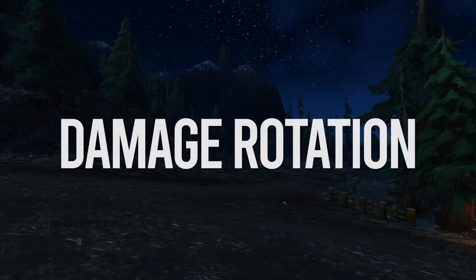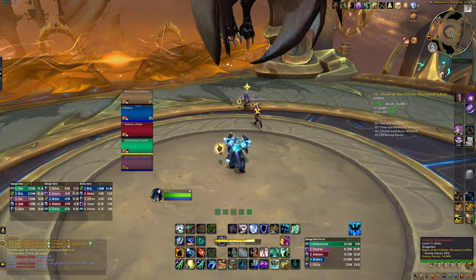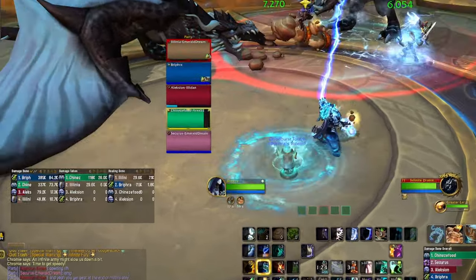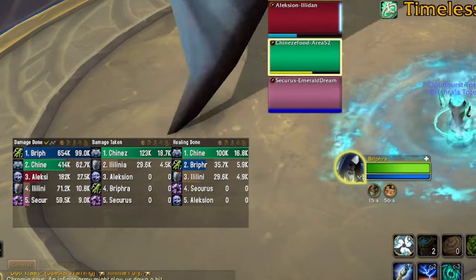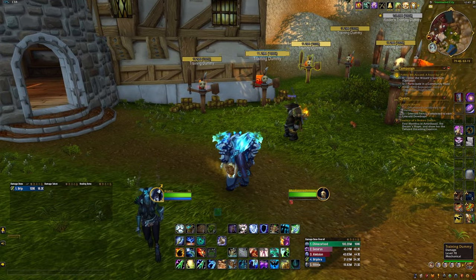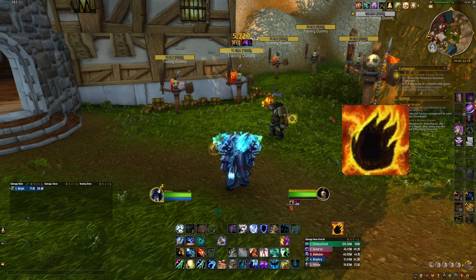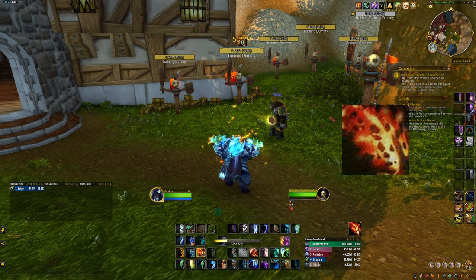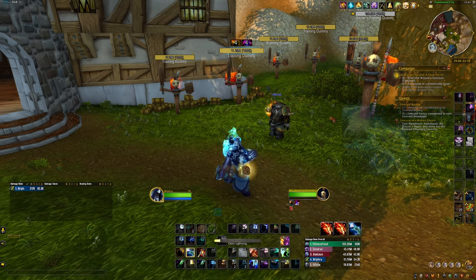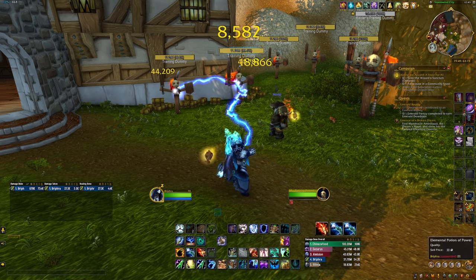The damage rotation is pretty simple, and thank goodness, because although I would consider Resto Shaman one of the easier healers to play, it takes a lot of effort to master. Any damage is appreciated from your group, so revisit this section of the video when you're ready to start contributing to damage, because your first priority is keeping everybody alive. There are more than 3 damaging spells, but these are the ones I use and it really gets the job done. Flameshock will deal damage and an added damage over time effect. You have 2 charges of Lava Burst that deal great single target damage. And my favorite damaging skill that I find myself spamming a lot is Chain Lightning, which is an AOE damage effect, but I will also use it on single target boss fights.